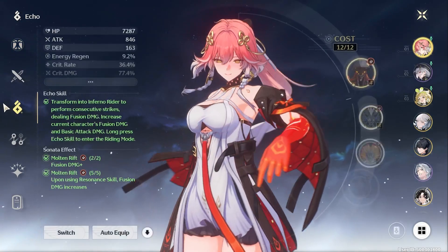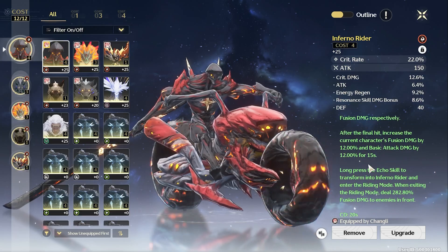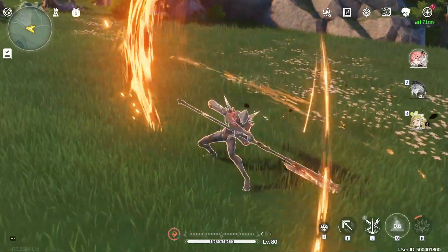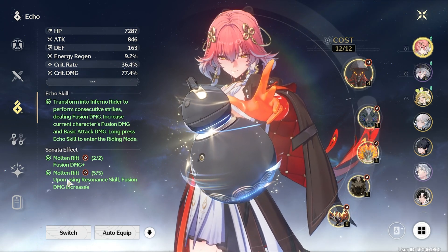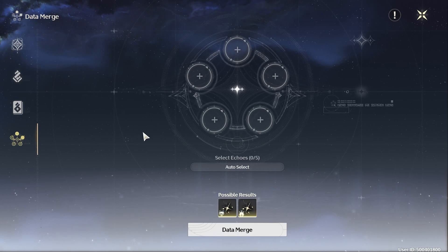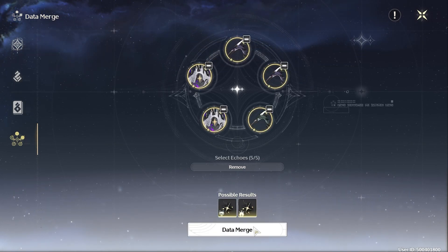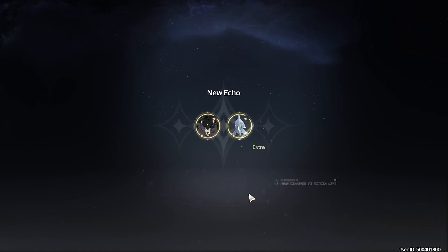I just wanted to do a quick little video talking about Wuthering Waves' version of Genshin Impact's artifact scam box — I mean, strong box. In Wuthering Waves, you collect and equip echoes, which are pretty much like Genshin's artifacts, giving you buffs and abilities depending on the echo and echo set. Wuthering Waves' version of the scam box — I mean, strong box — is a data merge, in which you take 5 echoes that you don't want or need and merge them into 1 new echo, with a chance of receiving 1 or 2 additional echoes.